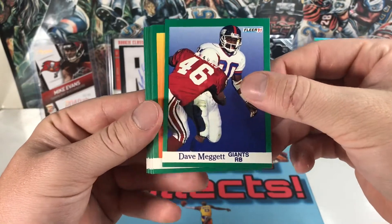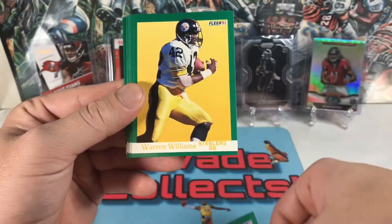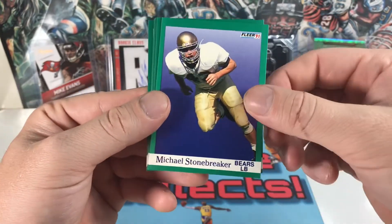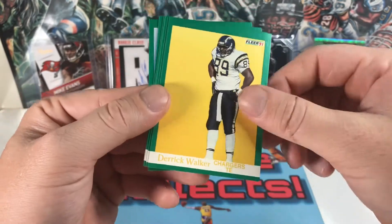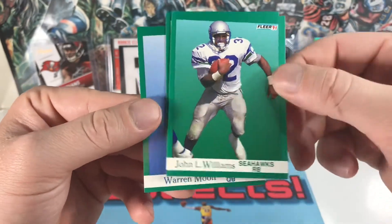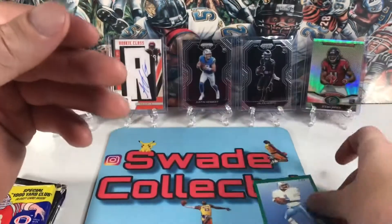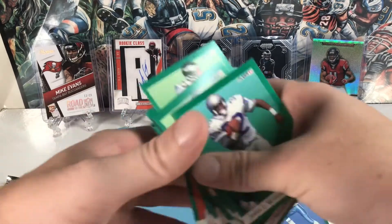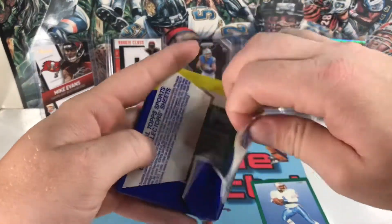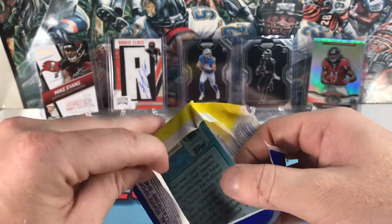Good Dave McGett card, Wade Wilson — I remember him — Ron Heller. Nice worn card, looks good. Usually there's not too much in these older packs, you might find an old rookie. I found that old Testeverde rookie last time. This next one is going to be 1988 Topps — this is our gum pack, got our gum stamp right there.